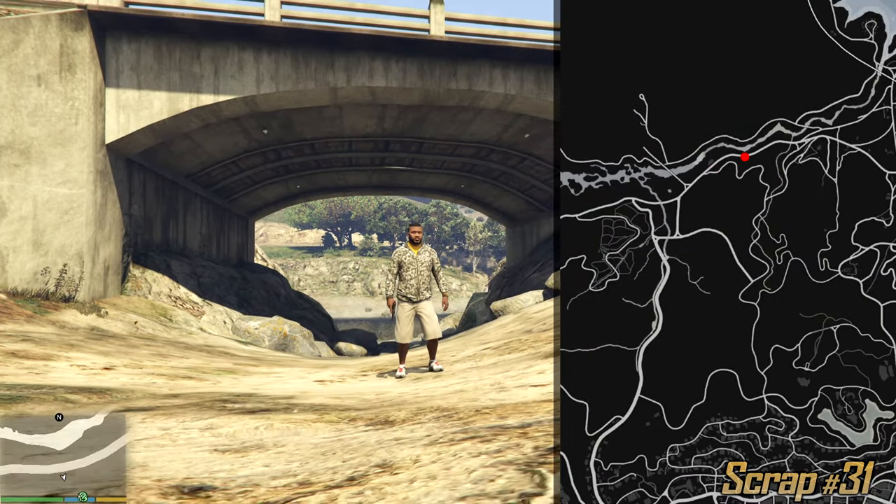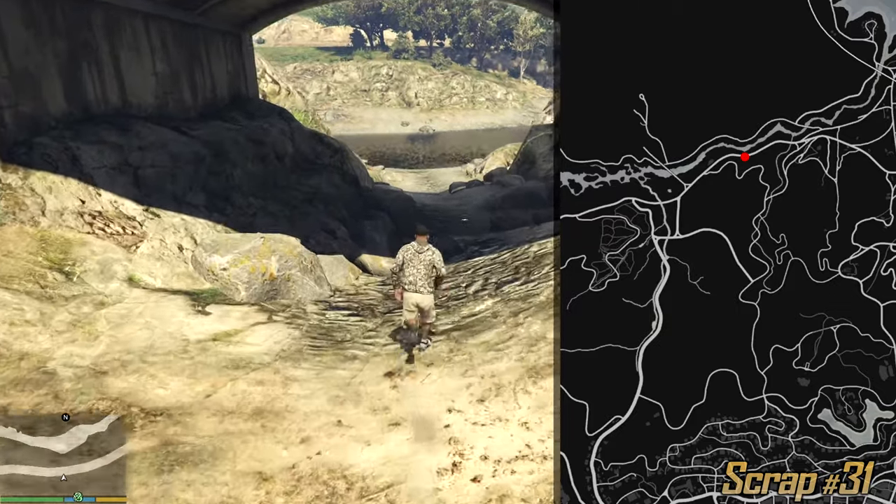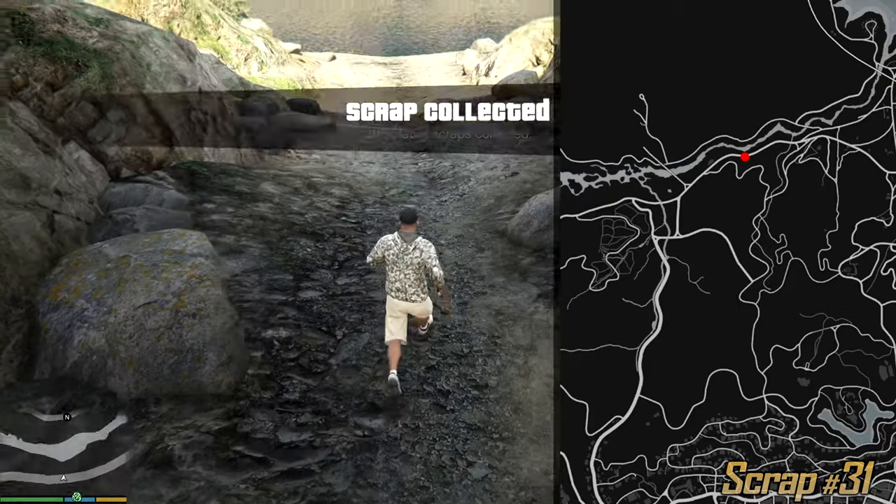As a contrast to the last one, we have a very easy to find one. Just look for this bridge — you cannot miss it, it's a huge bridge. Underneath it we have a few rocks and of course a letter.